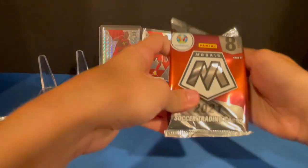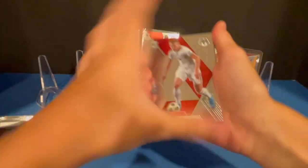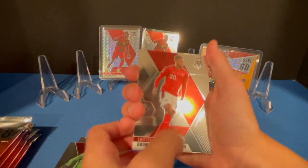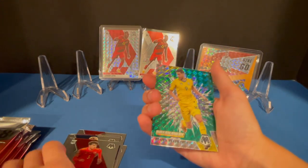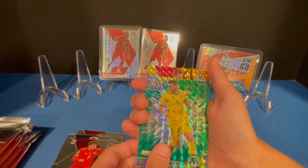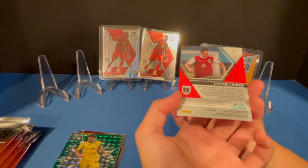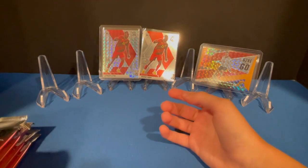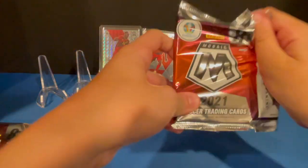I'm looking for a Ronaldo auto. Isn't Fati in this too? The inserts always look like you have a gold — don't be fooled, like how I was right there. It's not numbered. Nico Williams. Roman. Breakaway green insert — Stefan Lehner. It has to be that yellow gold. We're going to be seeing that insert almost every pack, I think.